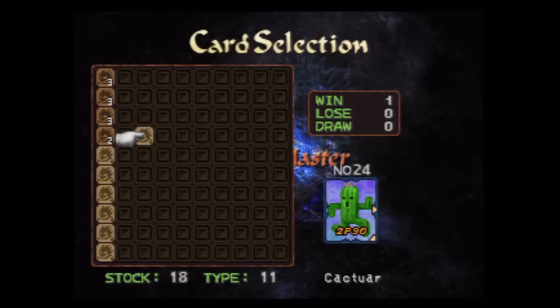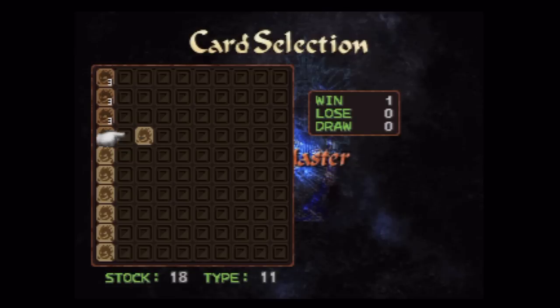Let's start with the Cactuar card. See on the Cactuar card how it says '2 P 9 0'? The 2 is the power of the card. The P is the card type — P means physical, M would be magic, X means power card, A means an awesome card, and D is the physical defense, which is the 9. The last slot is magical defense, which is the 0.